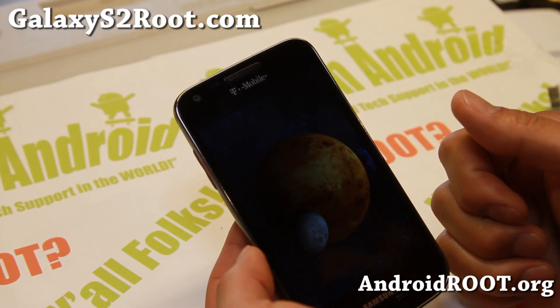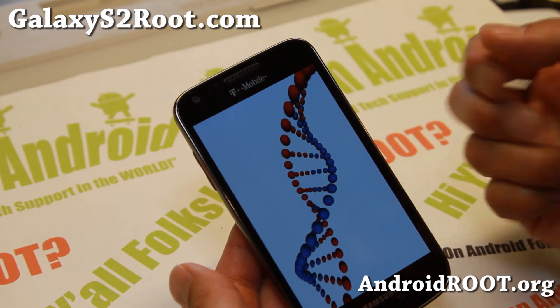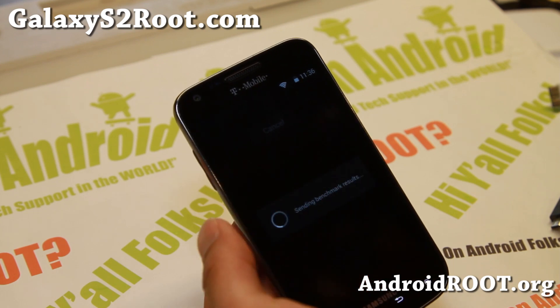Other than that, it's pretty easy to install. You just download the ROM and also Google Apps — you need to use Android 4.4 Google Apps. Don't use 4.3 Google Apps; it will give you a lot of force closes.